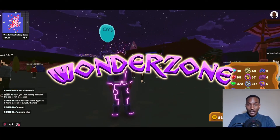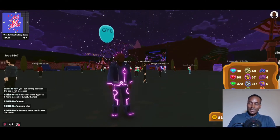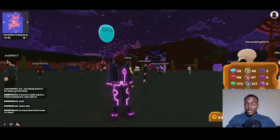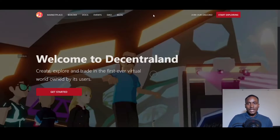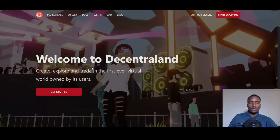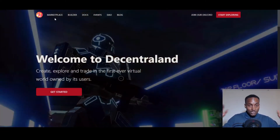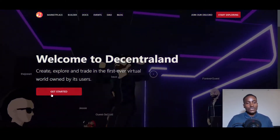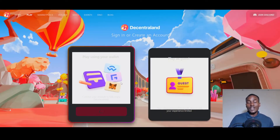The play-to-earn game I'm reviewing today is called Wonder Zone, and it's in Decentraland. When you go to decentraland.org, if you have your MetaMask wallet — if you're not sure what that is, go to Google and type in MetaMask, it's the most popular Web3 wallet — you can click 'Get Started' and MetaMask will prompt you to log in.